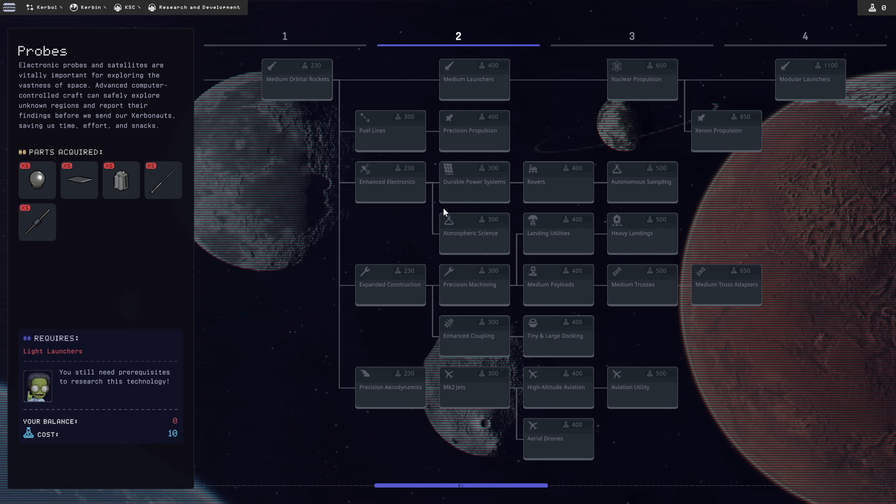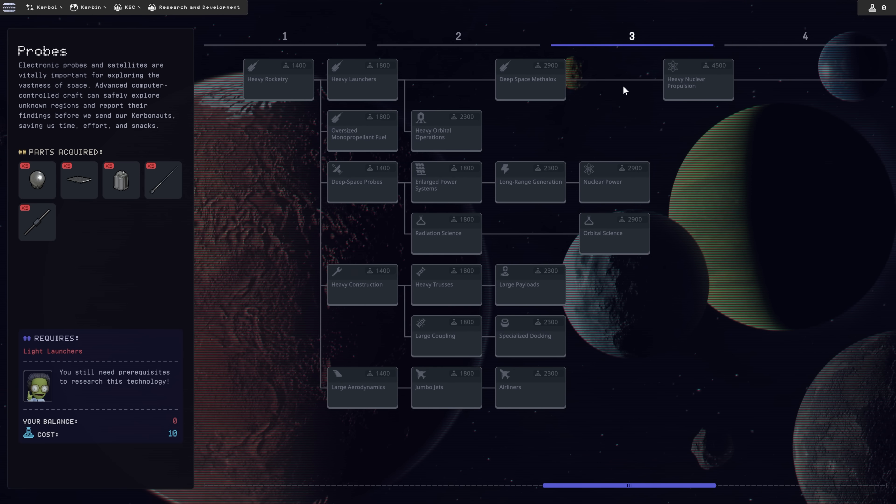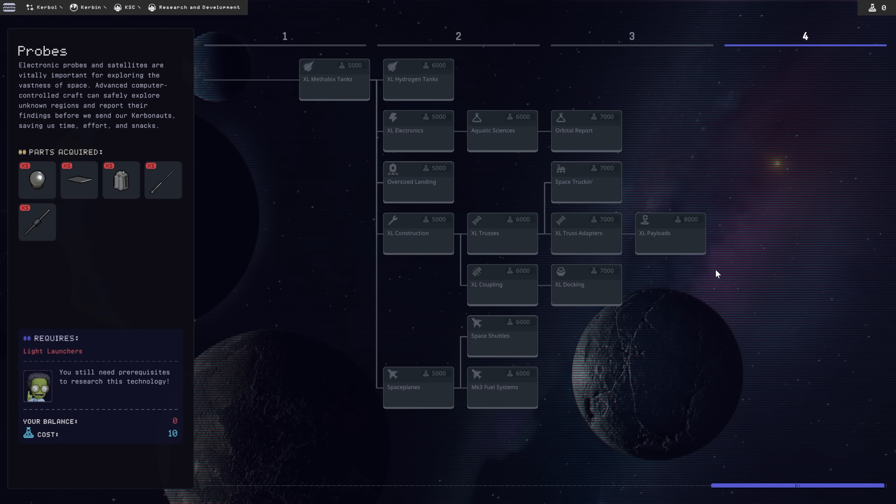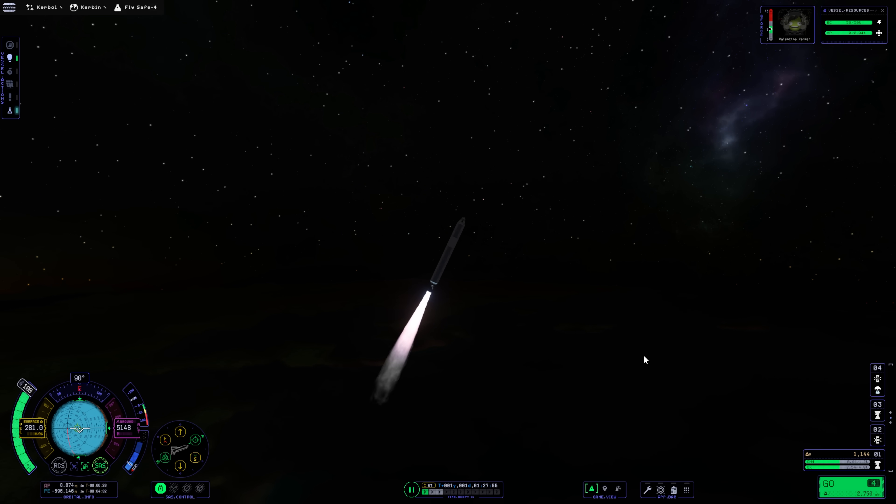Looking at the research tree, you can see there are a lot of different tiers with plenty of stuff to unlock, which will allow you to explore the entirety of the Kabola star system. The developers have also inserted a few new points of interest that form the basis of some missions, where you'll have to go out and actually explore them — landing near them and doing research either near or on them. This will unlock further research points and gives you some real objectives and goals to aim for.